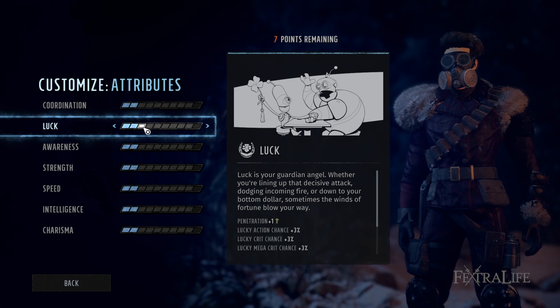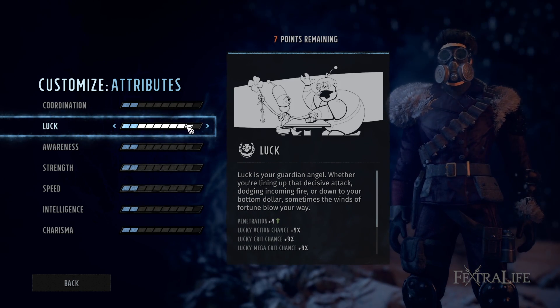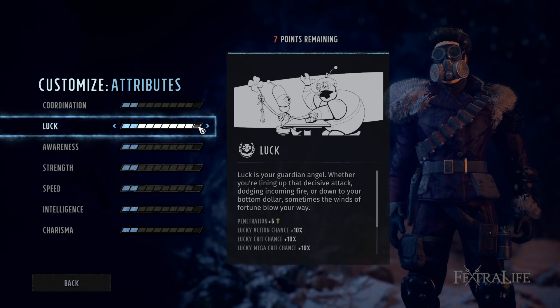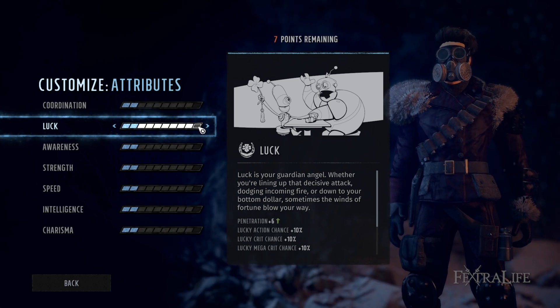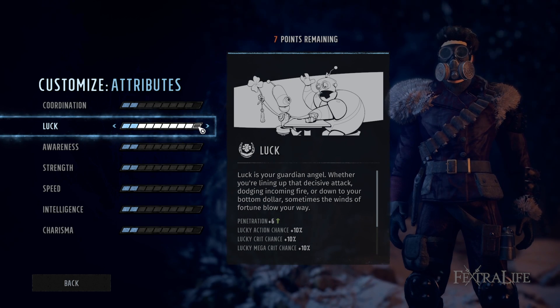Luck increases your penetration by one at every even level, except the last jump which adds two points, giving a max of plus 6 penetration. It also gives you the chance for lucky events like a lucky crit, mega crit, or evasion. So it's a really good stat to dump points into because it helps both offensively and defensively.